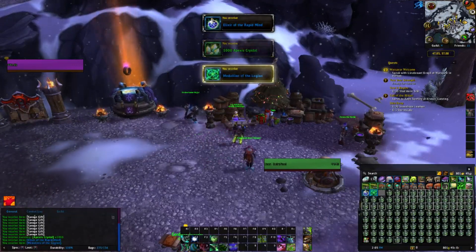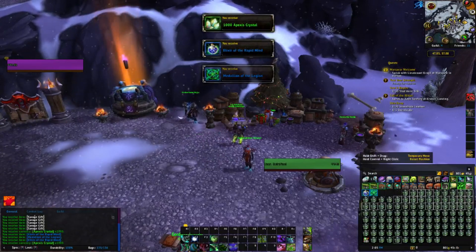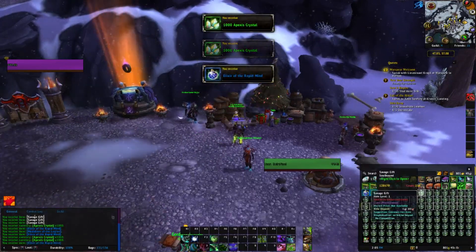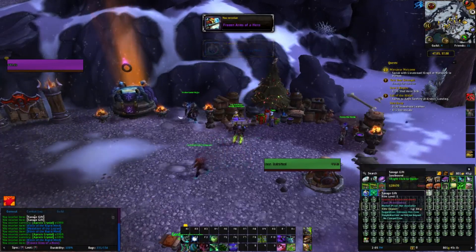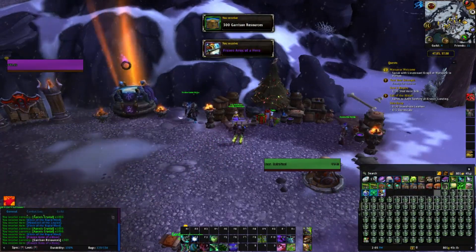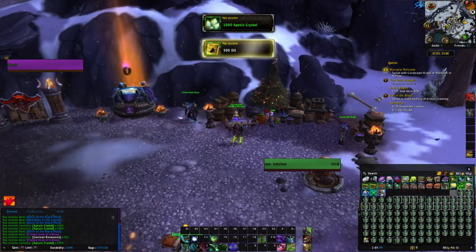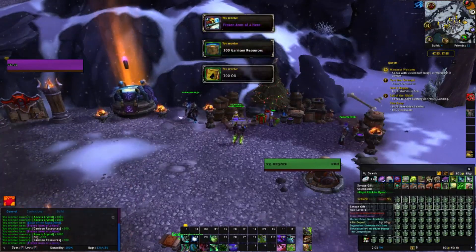There's one Elixir of the Rapid Mind, one medallion, another elixir, another elixir, another elixir — oh, Frozen Arms of the Hero. I forgot that item drops as well. They're only worth a couple hundred gold on my server. Another Frozen Arms.